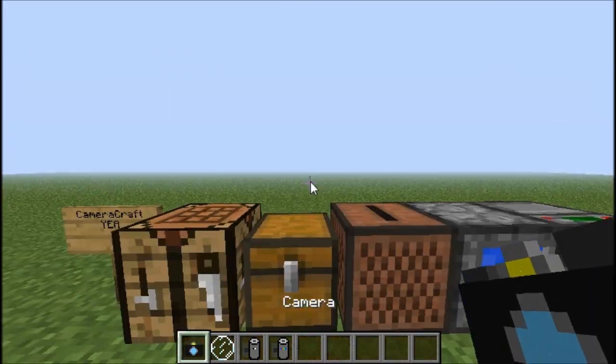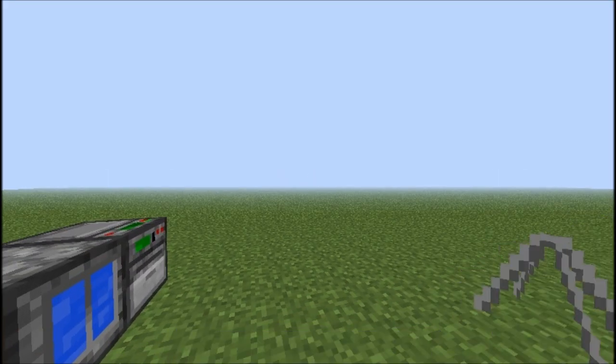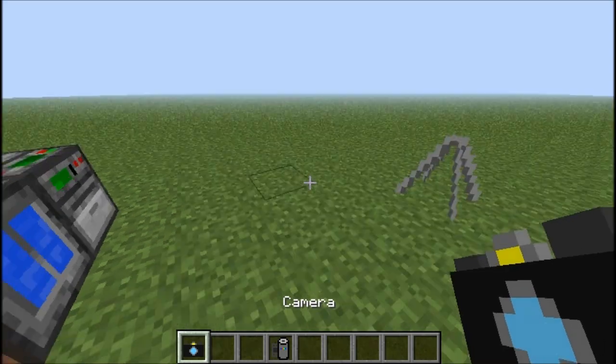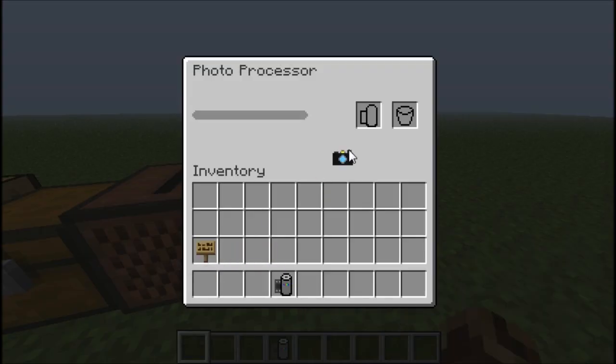Anyway, we're looking at Camera Craft today. It took me a while to figure out how to use this mod — I kept looking at the forum, kept looking at things. Eventually you put film in your camera, you right-click, and you can take a picture of anything. You can also name it, but there's a drawback to this one.